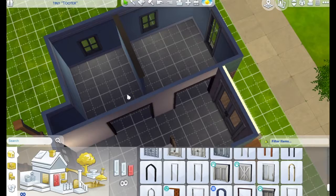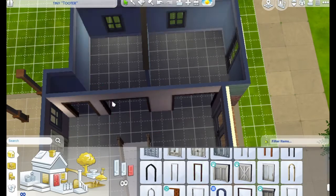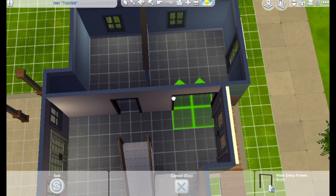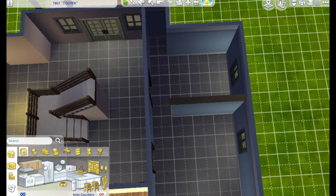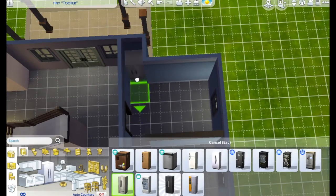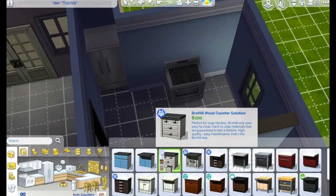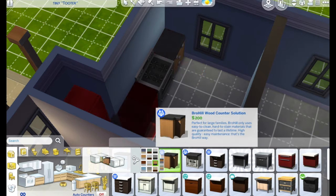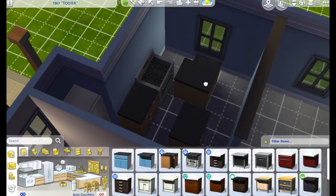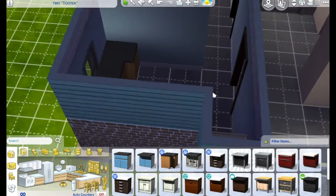I wanted to do these big double arches, but I was upset because they weren't even — they weren't in the middle. I really like symmetry in building and there was just no symmetry, so I changed to the single separate ones. Here I am placing the refrigerator. I wanted it to come out of the wall a little bit, but I just pushed it back into that little square area.